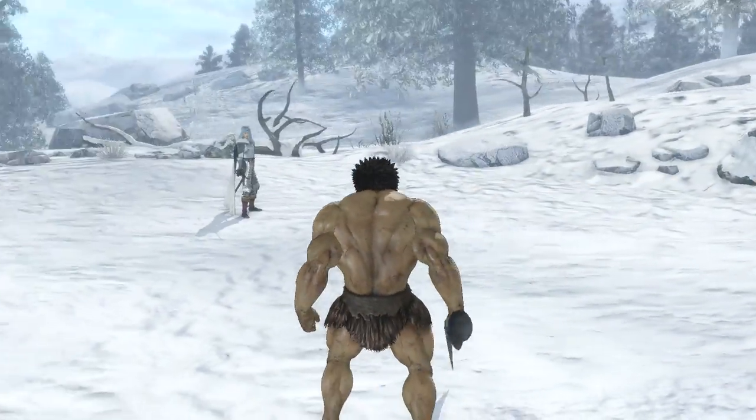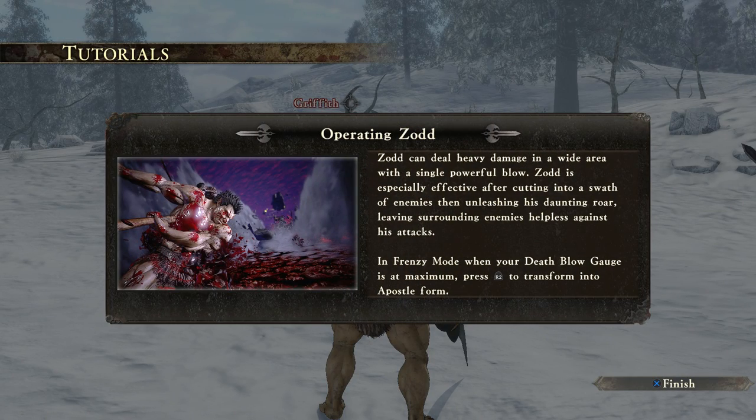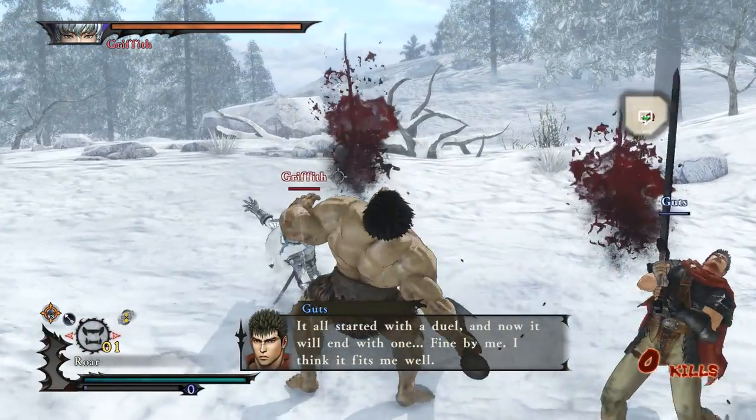Azad reminds me of the dude from Street Fighter Alpha. Operating Azad can deal heavy damage in wide areas with a simple, powerful blow. Azad is especially effective after cutting into a swath of enemies, then unleashing his daunting roar, leaving surrounding enemies helpless against his attack — so basically you can attack again when that happens. In Frenzy Mode, when your Death Flow gauge is at maximum, press R2 to transform into the battle. That's what I want to do.